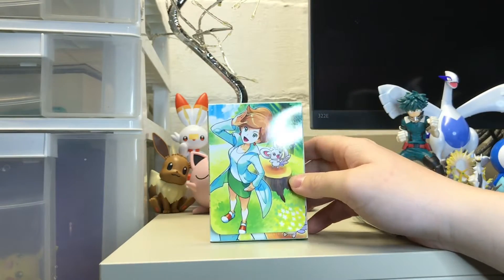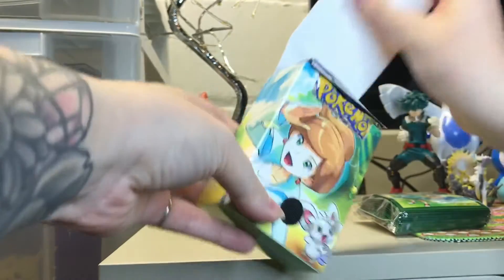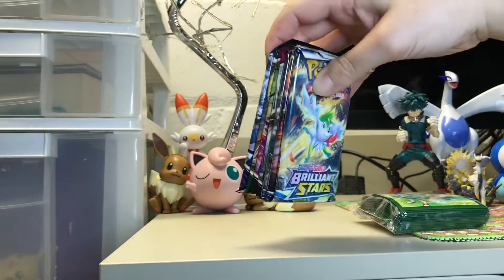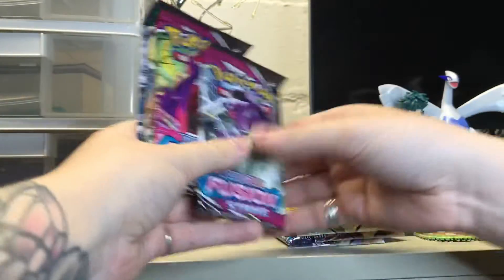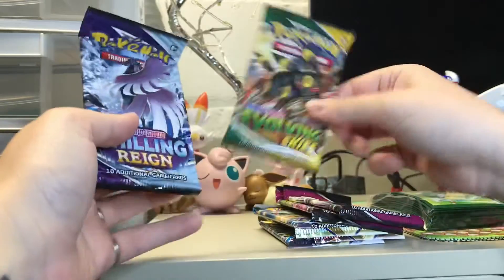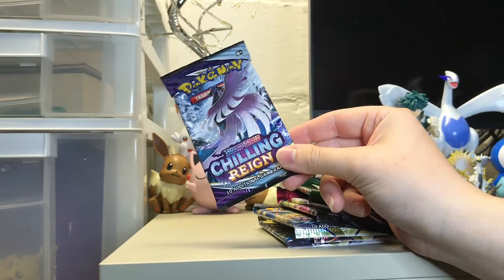I was a little concerned when I opened it because I didn't see any of the packs, but here they are — they were in the deck box. We got two, three Brilliant Stars, two Fusion Strikes, Evolving Skies, and Chilling Rain. They can stop putting Chilling Rain in here at this point.